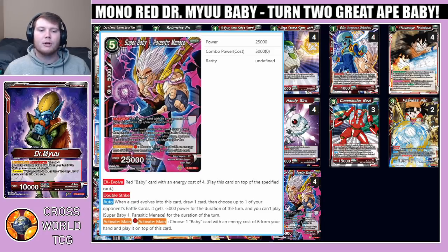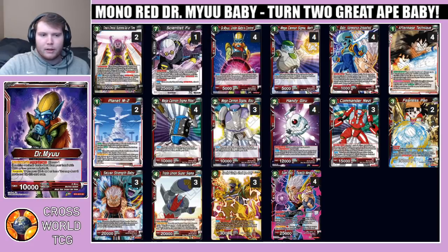The crazier part of his effect: Activate Main — for a single red, choose one baby card with an energy cost of six from your hand and play it on top of this card. What this allows you to do is, with this leader, by turn two you're able to put down the Giant Great Ape Baby onto the board. That can be incredibly difficult for your opponent to deal with, because every time your opponent tries to do something, Great Ape Baby will pop a card on your opponent's board — a fantastic facilitator for the best play this deck has, and it's coming out soon.